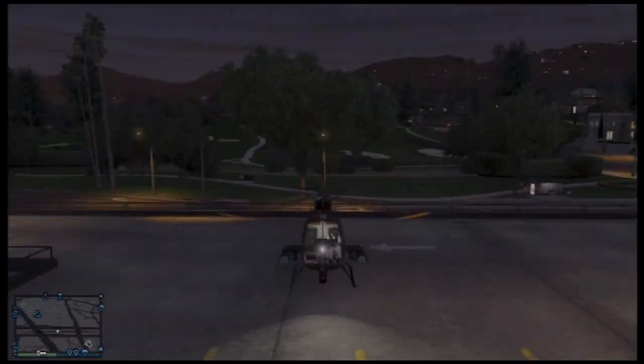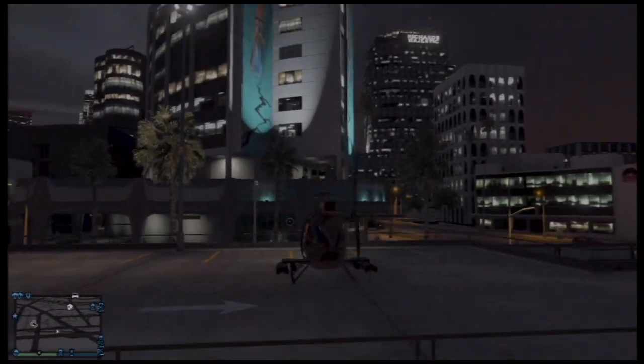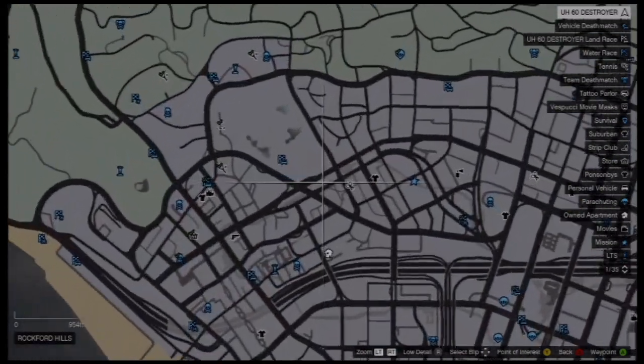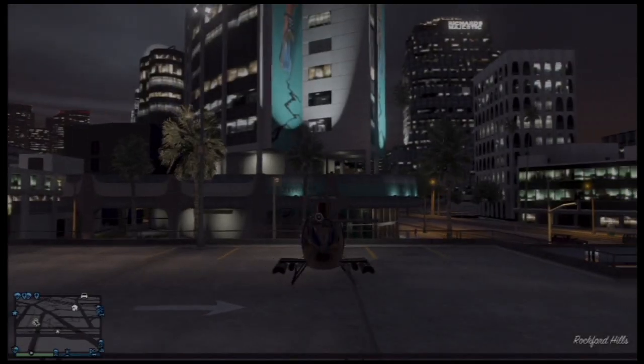What is going on everybody, Destroyer here. Today I'm going to be showing you how to get under the map using a helicopter. You can use any helicopter besides the Cargo Bob. The Annihilator won't work quite as well, so basically just stick with the Buzzard, the Frogger, and the Maverick.